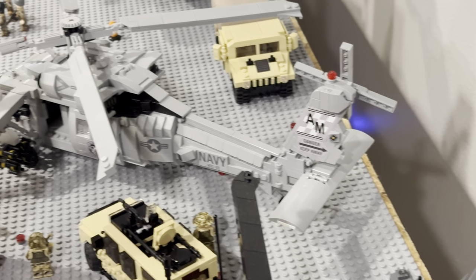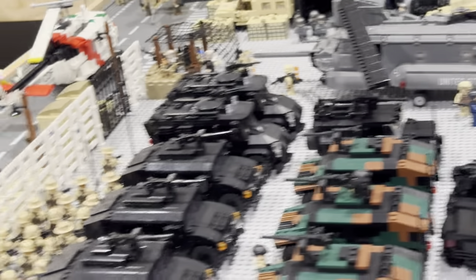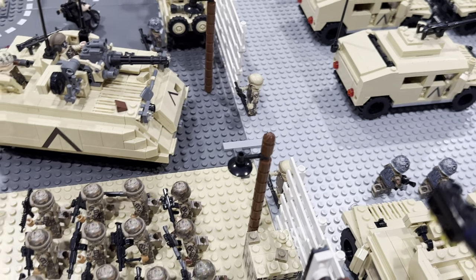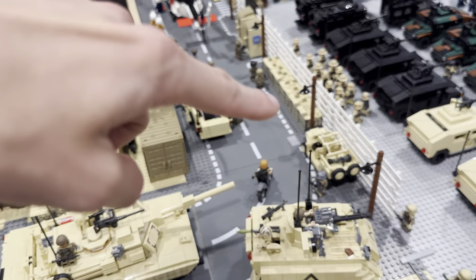Right here I have a Brick Mania Seahawk and I'll get to the other side to show it in more detail. One more thing though — I do have a tent right here just because I thought it looked good, and then a couple more soldiers guarding there. You might notice I do have some field bastions spread around the base just to give it a little bit more added detail. So let's get into the interior.